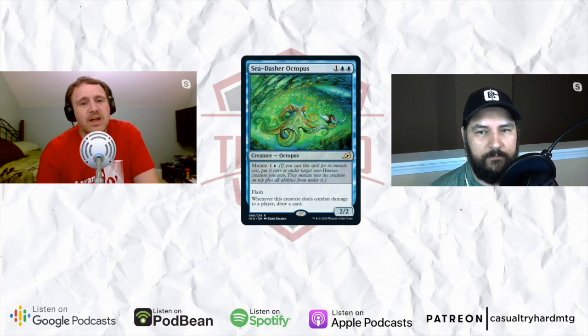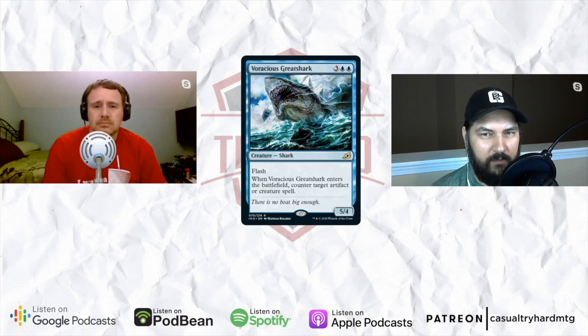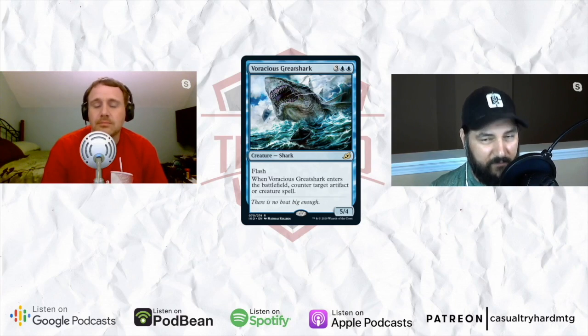Speaking of flash creatures, for the last year and a half Wizards has just been pushing a flash deck, giving it an extra card every set. This card is Voracious Great Shark — three blue blue for a flash 5/4. A five-mana flash 5/4 is a limited card you would always play, but it also has: when it enters the battlefield, counter target artifact or creature spell. It's always a two-for-one because this thing is always going to be a relevant body. Sometimes when you'd flash in Frilled Mystic, the body wasn't super relevant. With a 5/4, that body is always going to matter. It might not be a four-of in the blue-green flash deck — as a two-of it's a conditional counterspell that's always either Essence Scatter or something relevant.